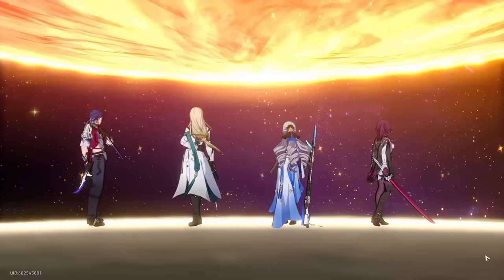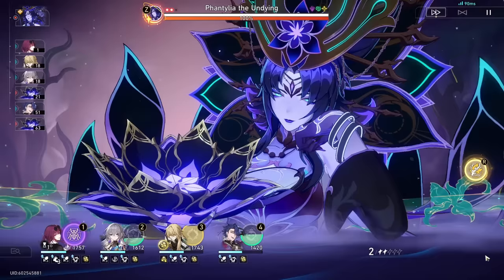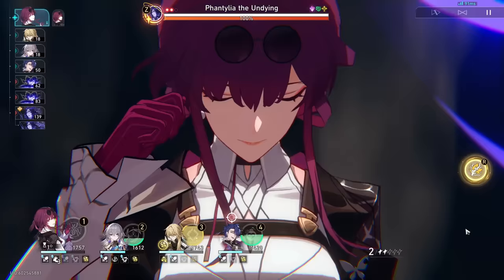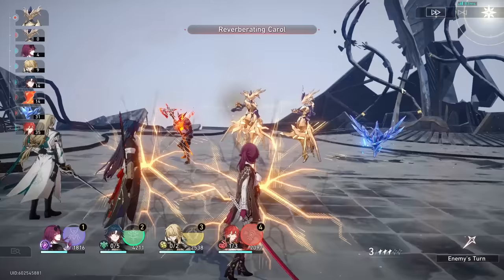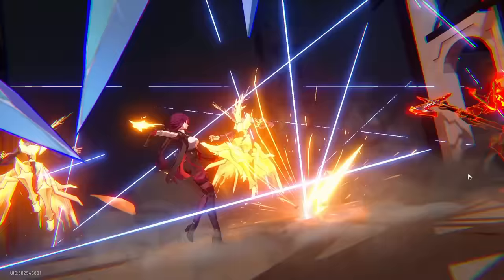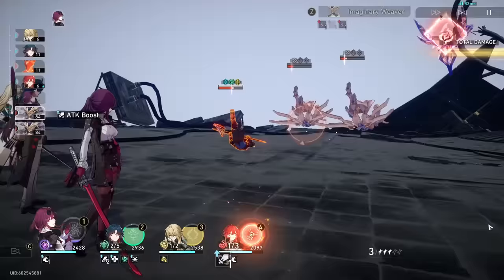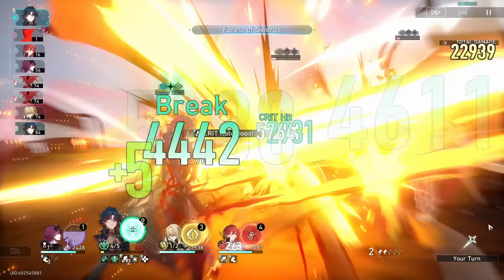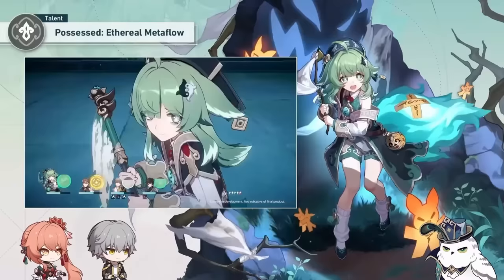Even Luocha has a sort of emergency heal that triggers when an ally drops below 50%, and he will take that action immediately even in between the boss's actions. Ho Ho's below-50% heal is technically auto-triggered, but it's not as auto-triggered as Luocha's, and the heal is also significantly weaker. The way around this lack of emergency heal is that you basically need to have other ally ultimates ready to pop in between boss actions to trigger that 50% heal, requiring some proper planning and skill.